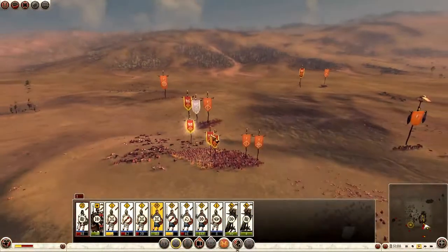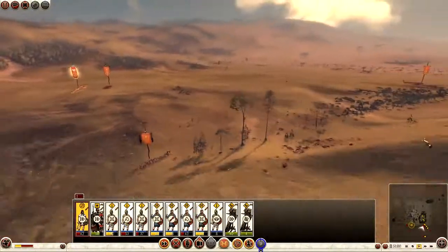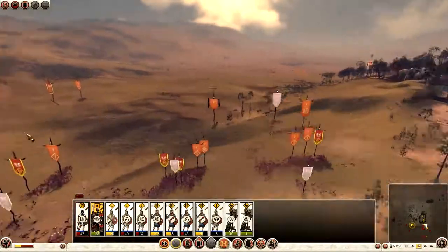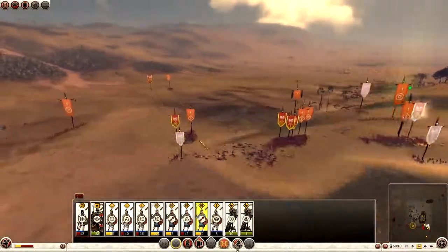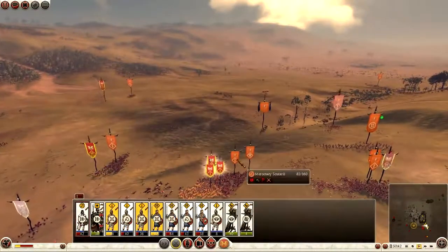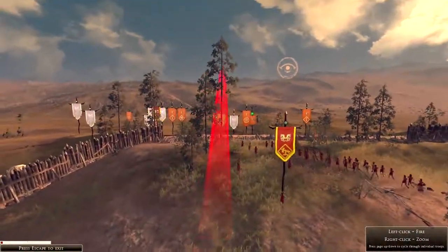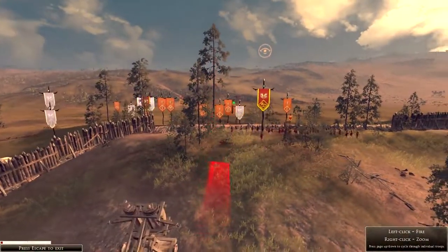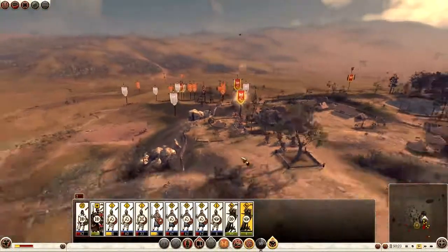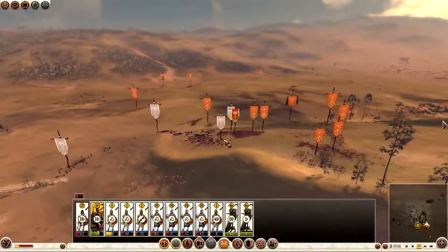This unit is going to disengage and hit this one. Both of these are going to continue to fight downhill. This unit is going to pull back. General — get your ass over here now. Spears are not holding well. Fire into my own group. Do I have an angle? I don't think I do. Can't get an angle on the general. Ballista crew pull back. Make an attempt for the general — that's all I've got left on the cards, I think.